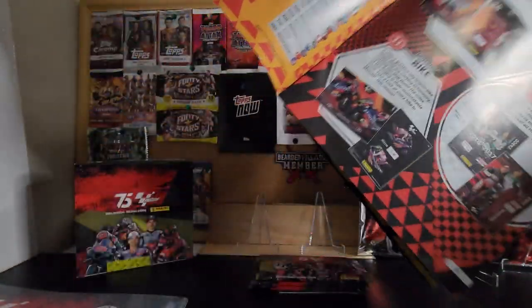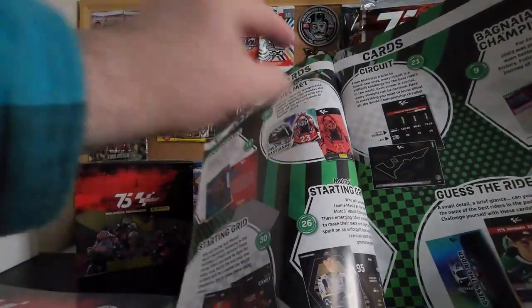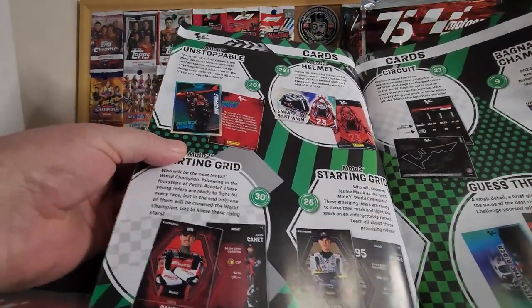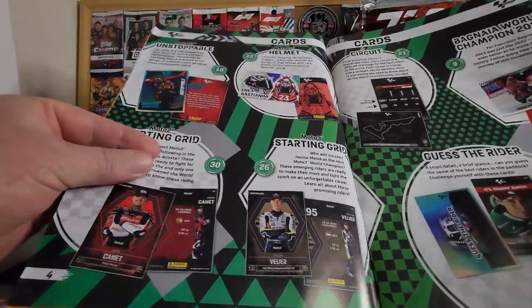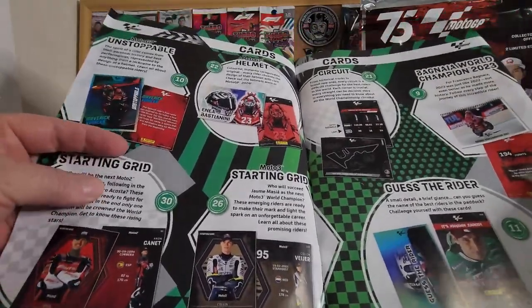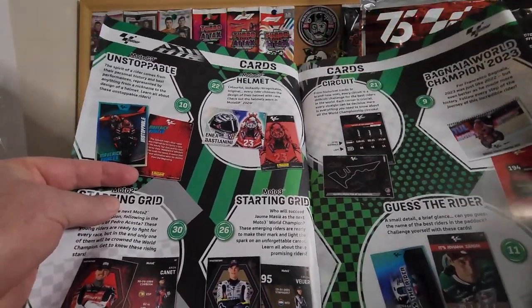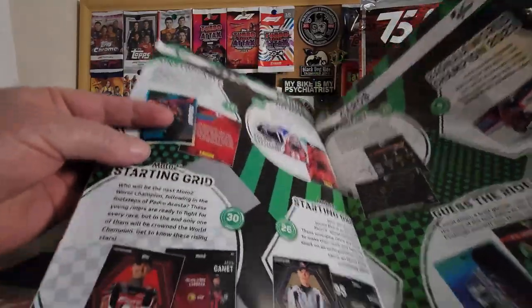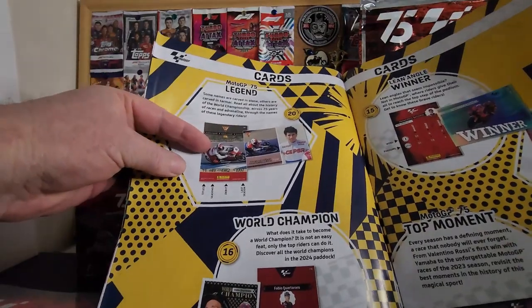So there are some really nice cards from what I've seen — like MotoGP helmet cards, they look awesome. Unstoppable. Starting grid for Moto2, Moto3. Guess the rider. Circuit cards — the circuit cards look cool. Be nice to have a whole collection of the circuits, all the tracks and the helmets. The one I'm looking for: the helmets and legends, like past legends. Yeah, Moto75 legend, that's it.